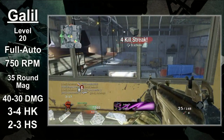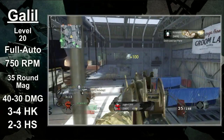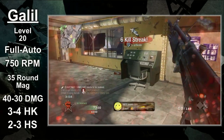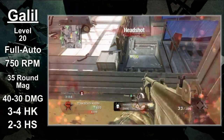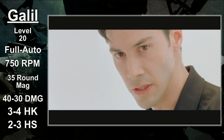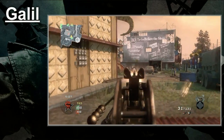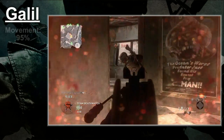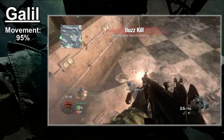So far the Galil has sounded amazing, but I don't want to deceive you. When looking at the rest of the stat sheet, little stands out. Once you get past the large magazine and the strong shots, the Galil is a little lackluster. This gun has the standard assault rifle movement rate of 95%. You won't move as fast as the SMGs, but you're still quicker than the LMGs.